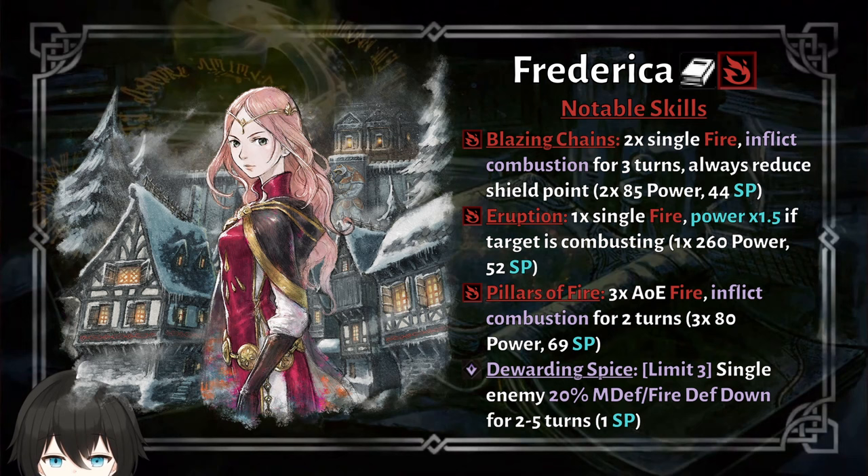She also has a skill which is based off of an item — it costs 1 SP and has limited use per battle, so I think it's probably based off an item or something from Triangle. Her debuff is 20% fire resistance down and also magic defense down, which is a bit different from how a normal scholar works, because a normal scholar would have 3 hits that debuff elemental resistance down per hit. This one has limited use per battle and doesn't have any attack attached to it.